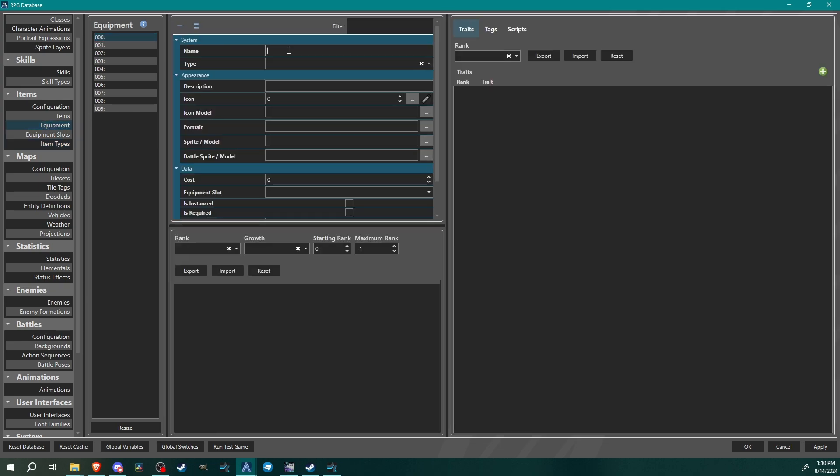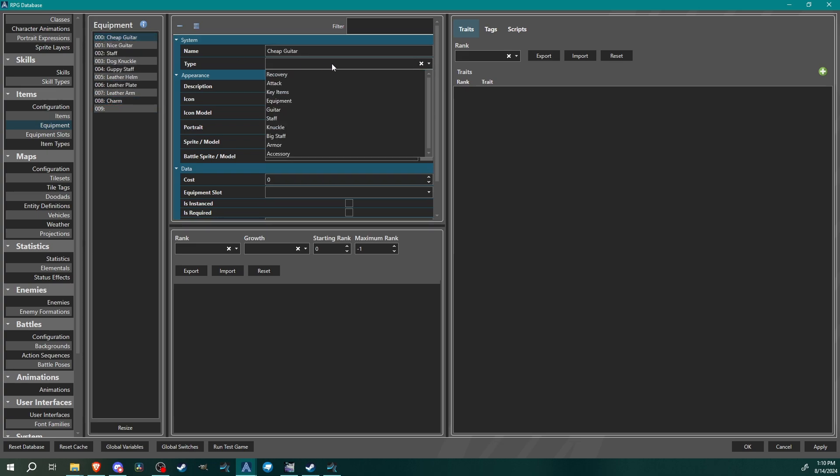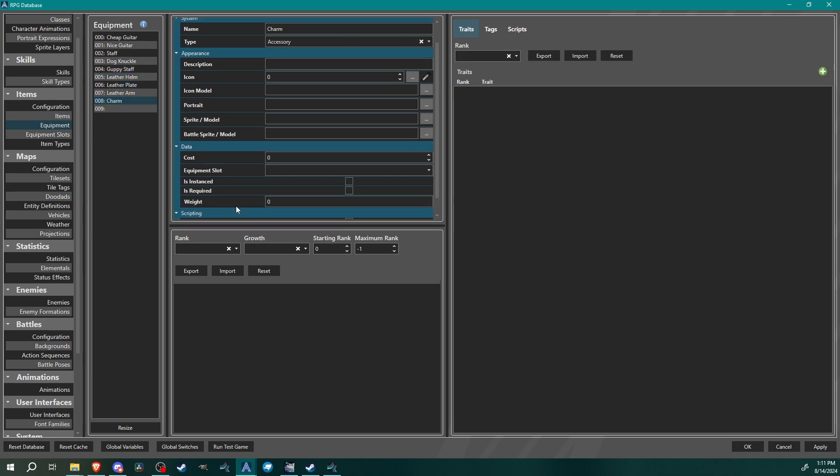Now name and configure the equipment items: cheap guitar, nice guitar, staff, dog knuckle, guppy staff, leather helm, leather plate, leather arm, and charm. Set the item type for each — cheap guitar and nice guitar are guitar type, staff is staff, dog knuckle is knuckle, guppy staff is big staff, the armors are armor type, and charm is accessory.